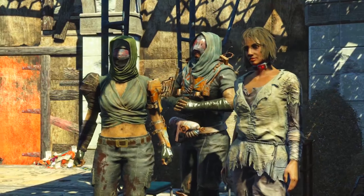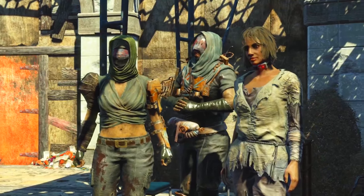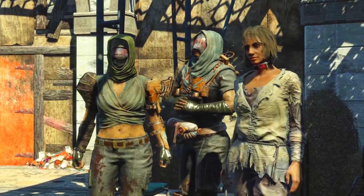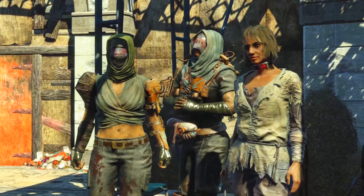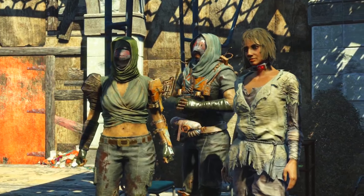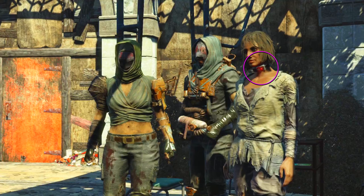These hooded characters are very menacing — faces hidden, shiny new gloves. Interestingly, the lady on the right seems to have a slave collar, which is very interesting. So we might be revisiting slavery in Fallout. In this shot we also see the Operators symbol on a banner, and the Operators symbol painted on Bottle's face.